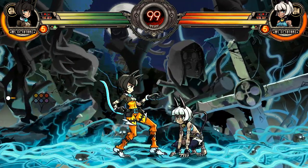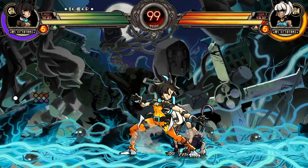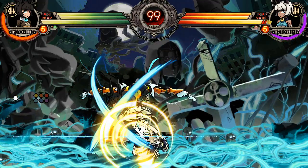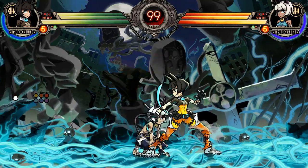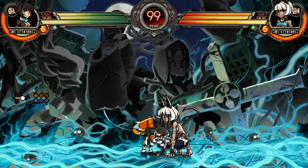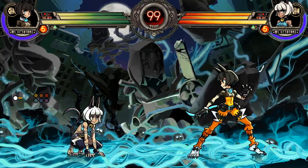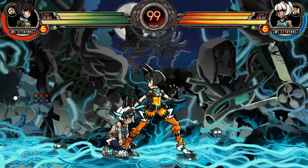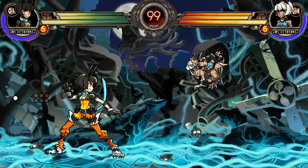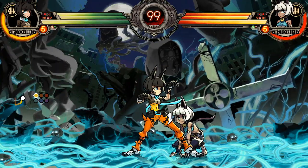Ms. Fortune will also go for a lot of overheads, and cross-ups — like that, point blank. If she's point blank, you can be kind of sure she will go for a cross-up. She has an attack that goes into an overhead and into a low. The low is the fastest one, and the overhead actually takes a while, so be always blocking low until you see the overhead, because that's the slow one.